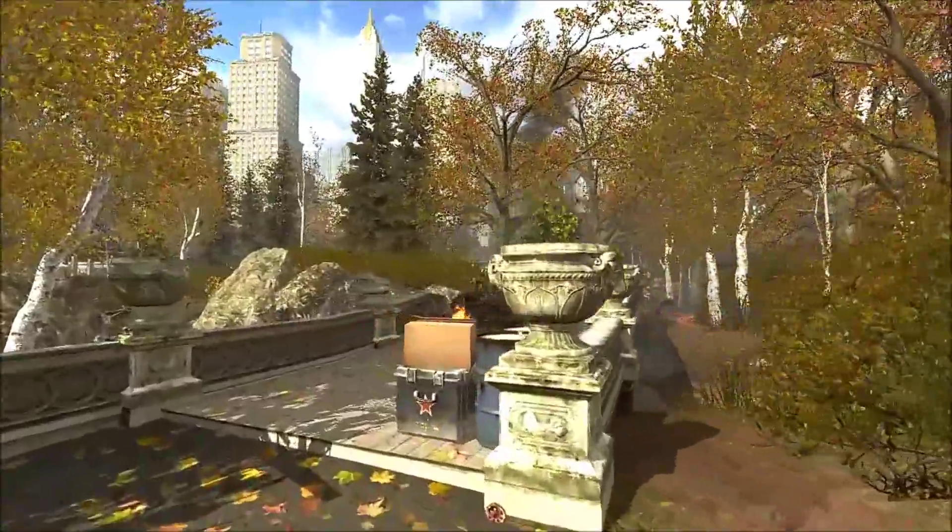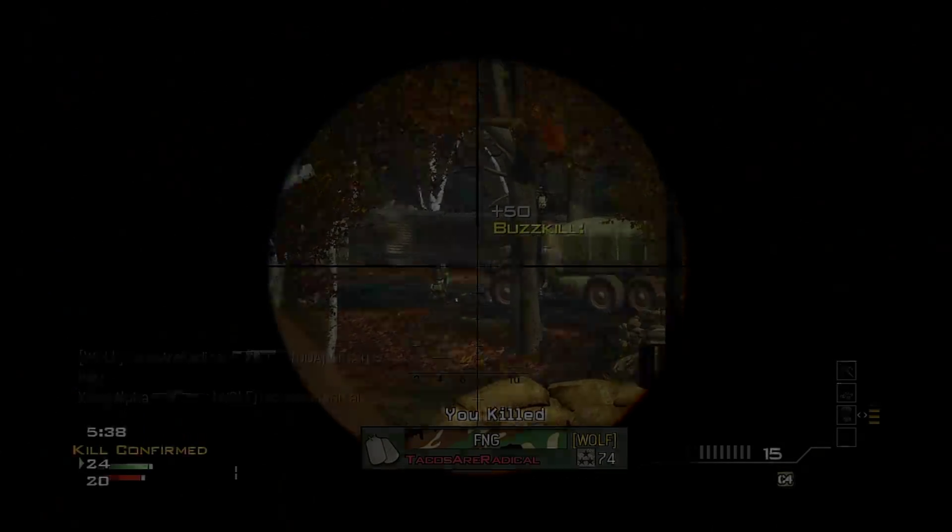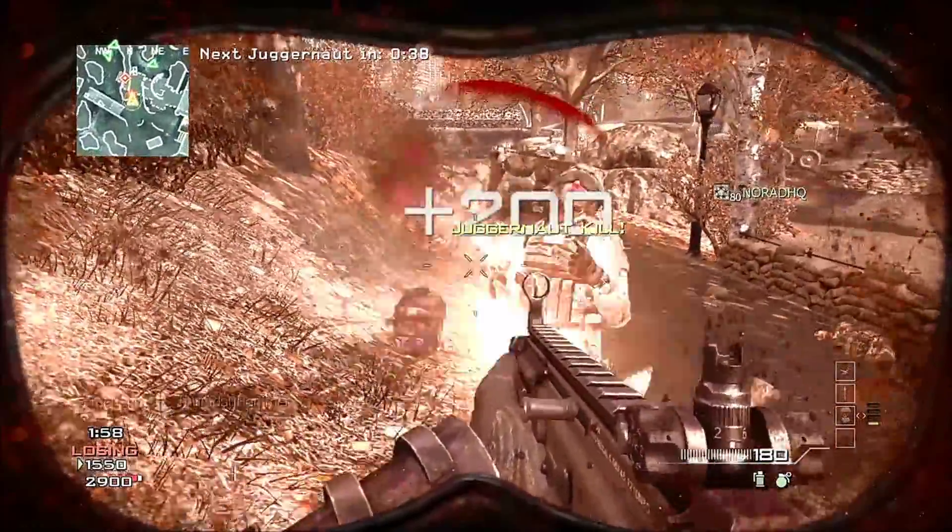For Liberation, one of the big strategies you want to follow is that there are a lot of sniper sight lines, and you need to be cautious when you're crossing them. Don't run and gun — be a little more methodical, and that's going to help you survive that map.